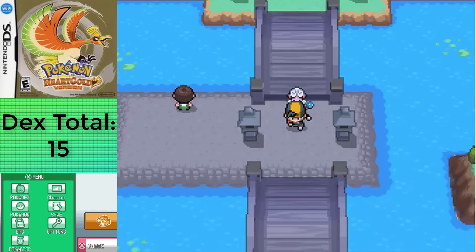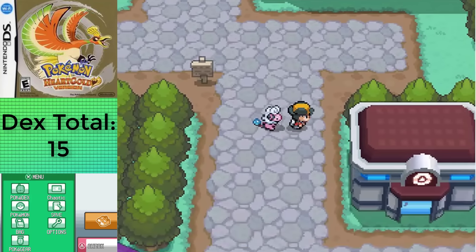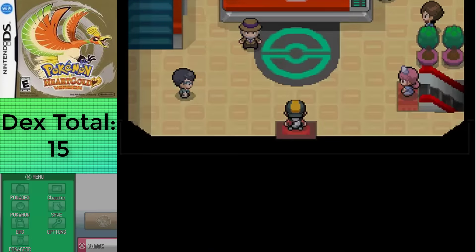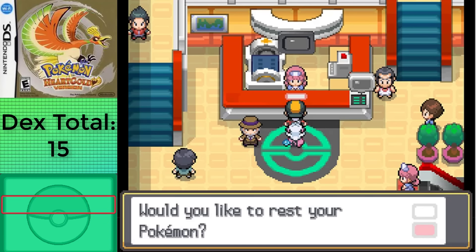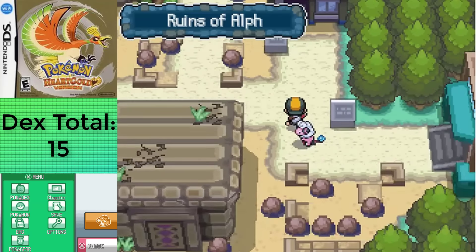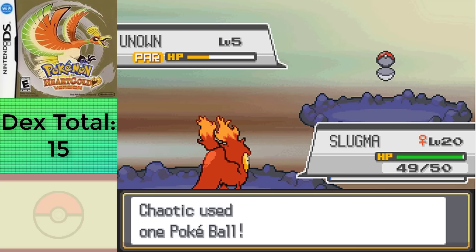I won't be specifying the extreme details for the rest of the challenge, since there's so much this video would be two hours because of it, but I'll still tell you about exclusive Pokemon for time of day to make it easier for you, as well as the guide that's going to be left in the description. Shoutouts to Mewlax for writing it. I went to the Ruins of Alf to solve a Kabuto puzzle so that I could capture a single Unown — oh, the game gave me an F!